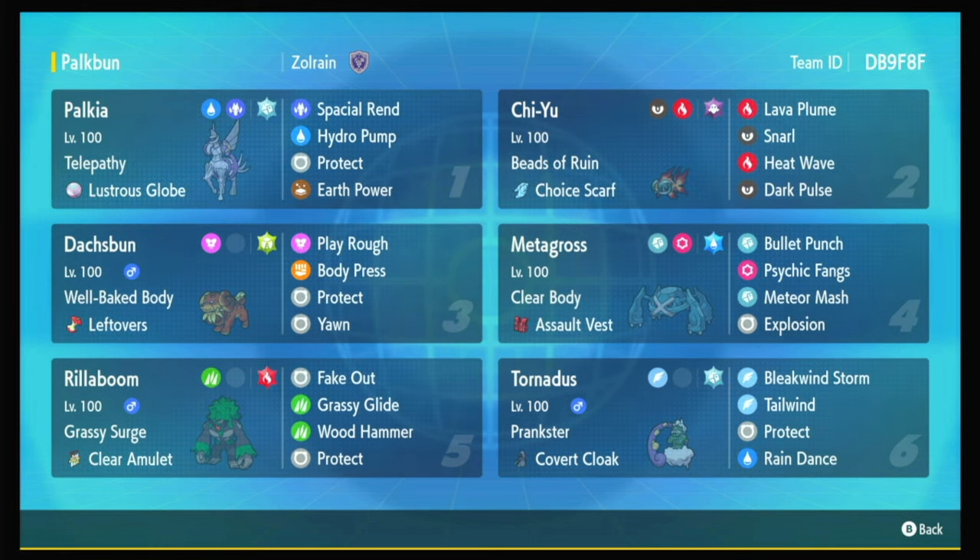Because that just sounds awesome! The Chiyu with Lava Plume is a classic combo with this Dash Bun here as well, with its Well-Baked Body ability, making it immune to fire moves, and when it gets hit by a fire move, plus two Defense for free — making it a great Body Press bot. So we've got the Chiyu-Dash Bun combo, the Lava Plume next to Palkia combo, and the potentially exploding with Metagross combo.